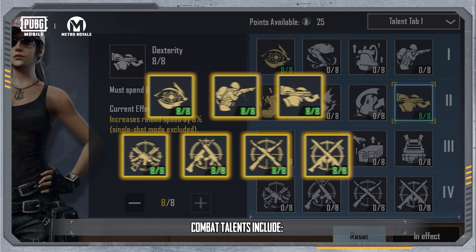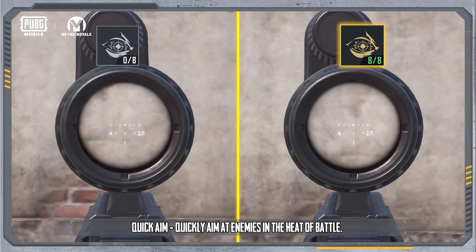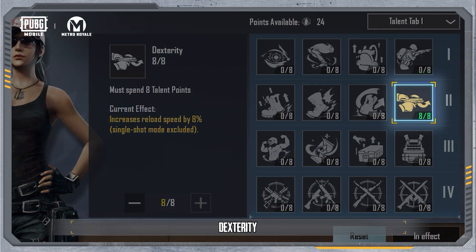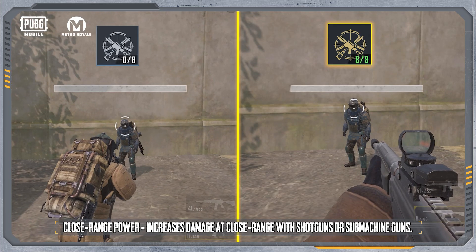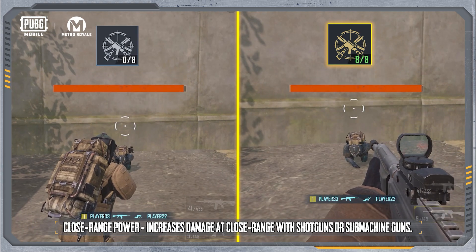Combat talents include Focus and Quick Aim, which lets you quickly aim at enemies in the heat of battle. Stable provides accurate shots, maintaining firing accuracy even in unstable environments. Dexterity offers a seamless switch, letting you quickly reload ammo in the heat of battle. Short-range Expert increases close-range damage with shotguns or submachine guns.